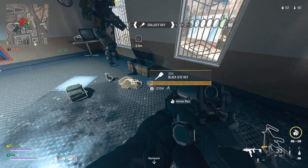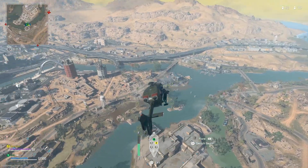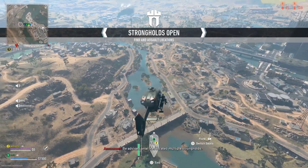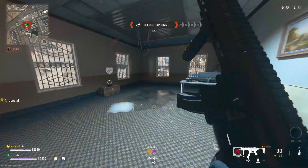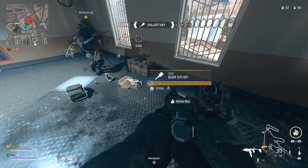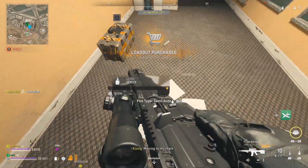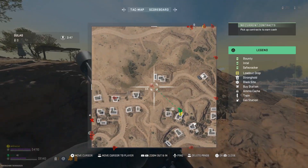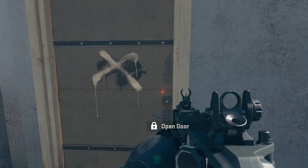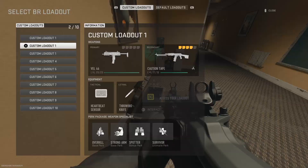To get a Blackside key and get a ton of loot from the juggernaut, first land near a heli and get some guns. Take off into the sky and wait for the strongholds to open up at 10 seconds left in the first circle. If you're the first one to complete a stronghold, you'll get a Blackside key. Complete a stronghold by defusing the bomb, then get your loadout. There's a glitch where if you select Scout, you'll get a UAV every time your enemy uses a UAV. Fly to the Blackside, kill the juggernaut, you'll get a ton of loot and be able to use his minigun. You'll also be able to pick your loadout again.